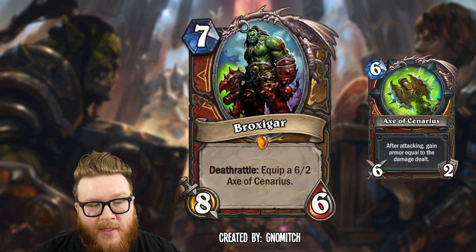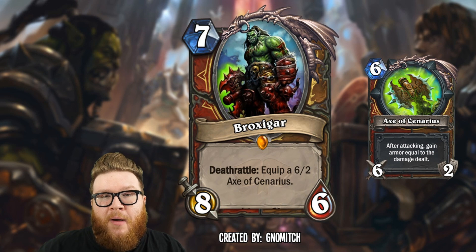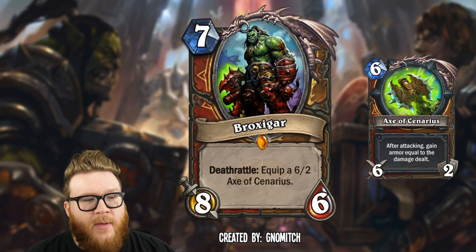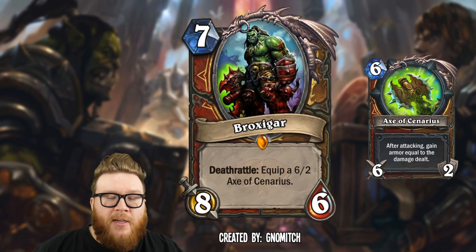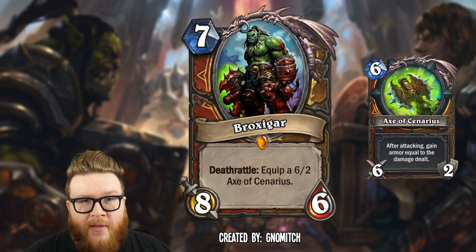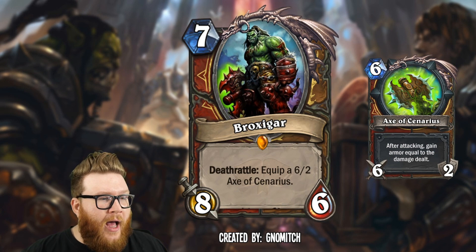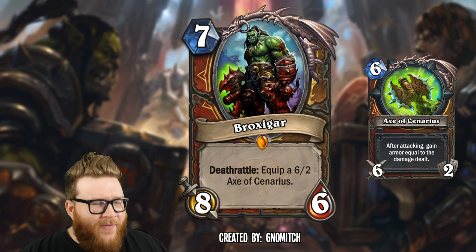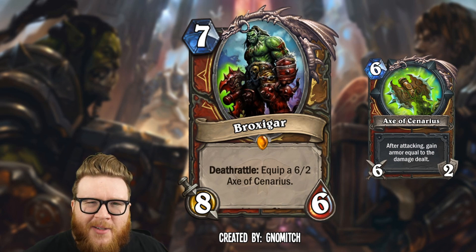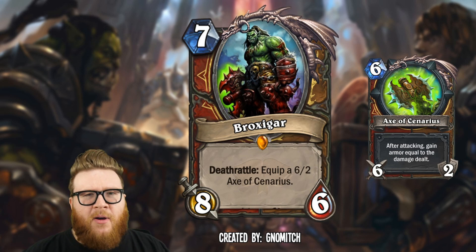This feels a little like a Tirion-style card — cheaper, bigger stats, no divine shield, but you get a really nice weapon. The Axe of Cenarius has an effect: after attacking, gain armor equal to the damage dealt. So it can be six armor instantly, or twelve over a couple of turns. As a druid you're buffing that with your hero power; as a warrior you can upgrade weapons and use various buffs. Both classes utilize armor and attacks, fusing them together from a mechanics standpoint as well as lore. A fantastically cool dual class card.